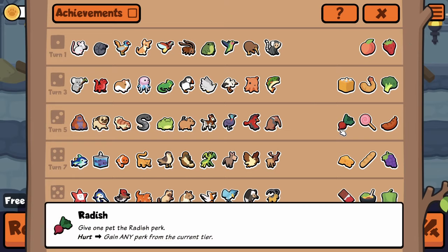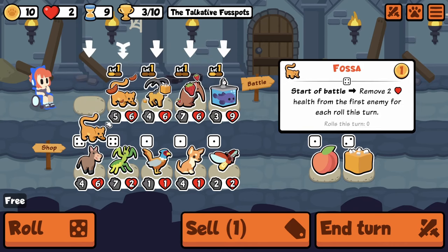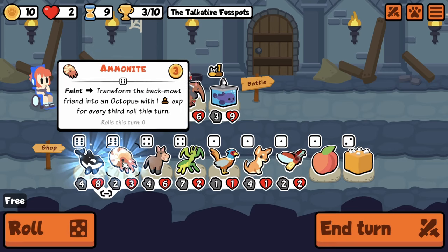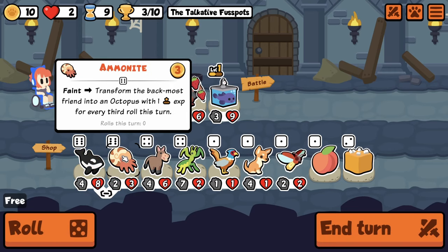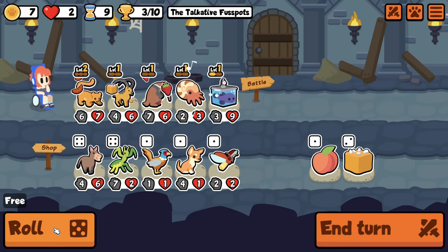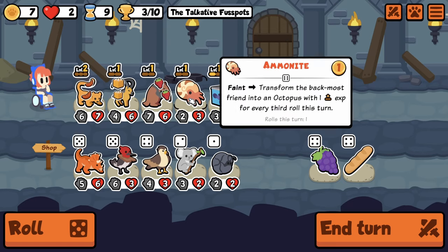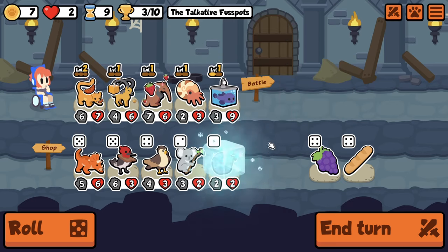He got Pineapple out of his Radish — that has to be a high roll, oh my god. That's super cool. We get Ammonite — huge! I want this — this is perfect for my roll team. Wait, you could pill this guy. You could turn something into an octopus — that seems ridiculous.